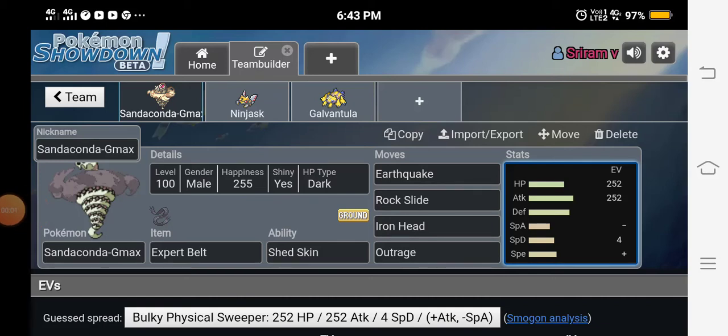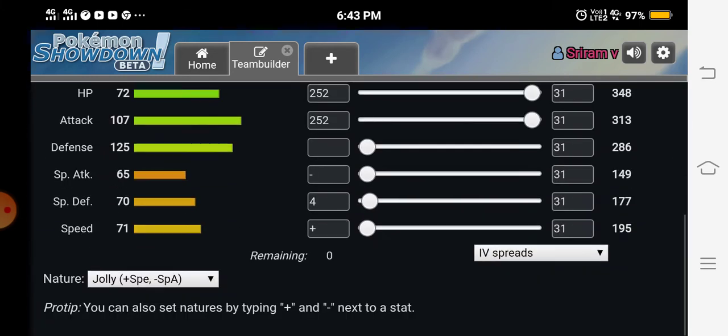What's going on ladies and gentlemen, welcome back to my channel. For today's video we have a full shiny Sandaconda sweep. This is a black shiny, and the item is Eject Button, ability Shed Skin, which has a 33% chance of curing status. We have Earthquake for STAB, Rock Slide, Iron Head, and Outrage for coverage. It's a max health, max attack, Adamant nature set with special defense EVs.